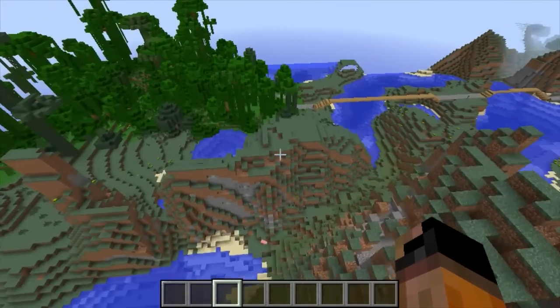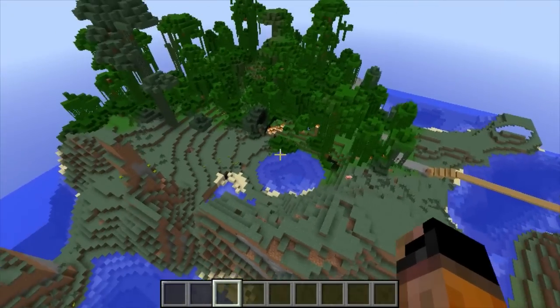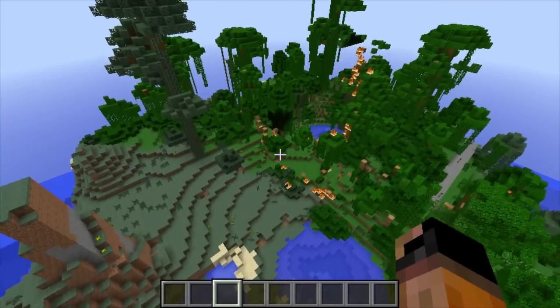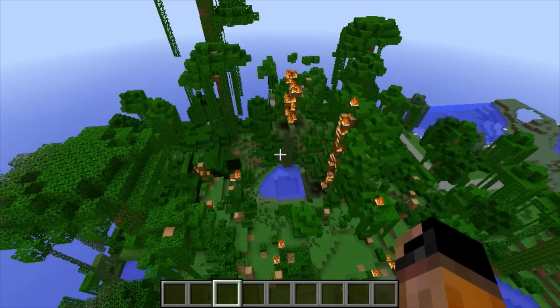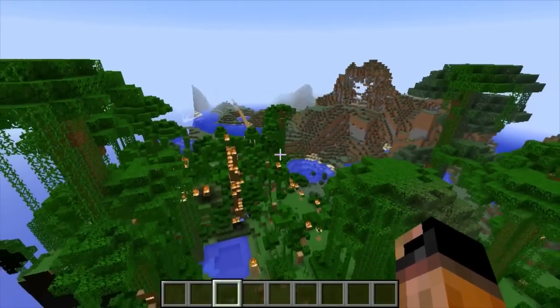The fire goes out for quite a distance — you can't really see it from here, but if we fly around a bit we may see some of the shockwaves. Oh yeah — the shockwaves go pretty far. It actually took out this forest — or jungle, sorry. So these are pretty devastating.